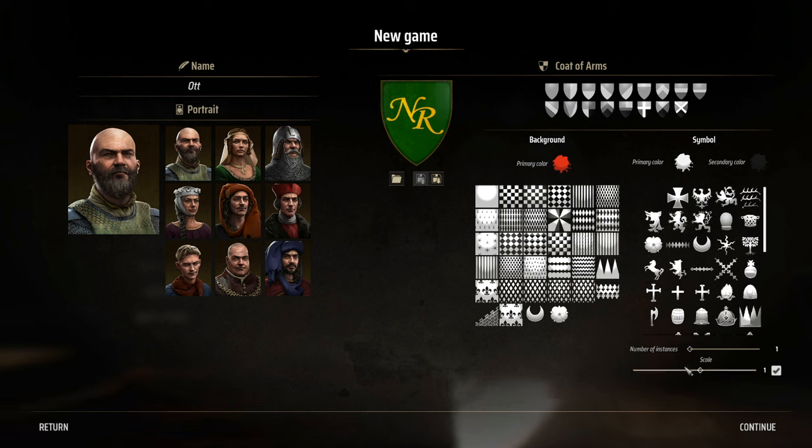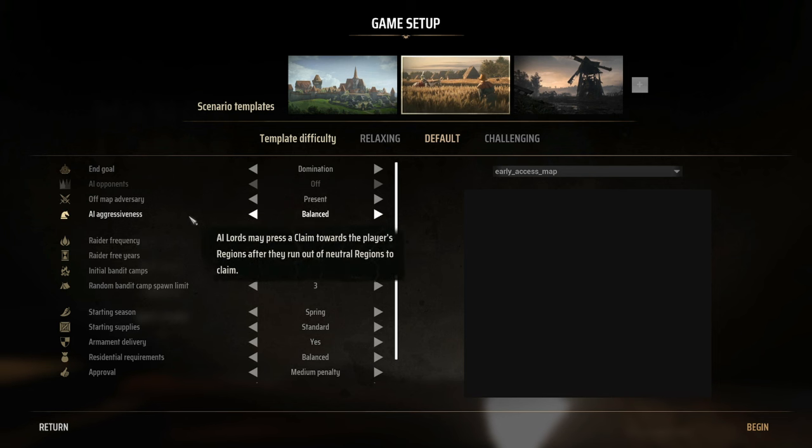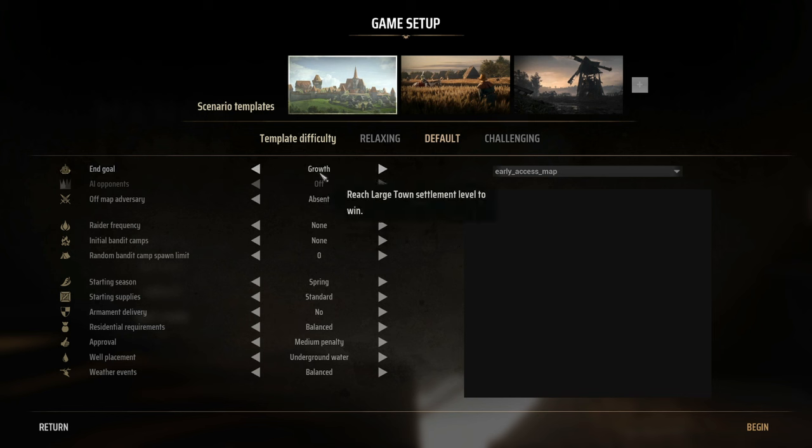I want to go through setup step by step. Right now the AI is a bit aggressive — there are nine provinces on the map and it wants to eat through them quickly, which doesn't give you a lot of time to create a town. With the upcoming update, that should be balanced out. In the goal settings, we could play a peaceful game focused just on growth.